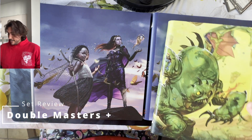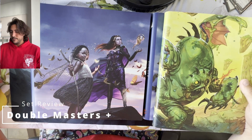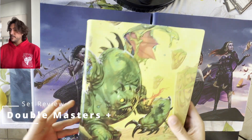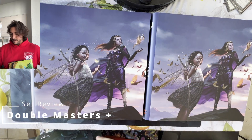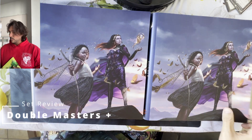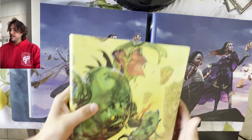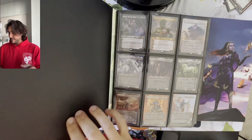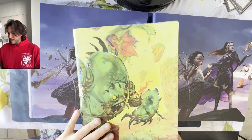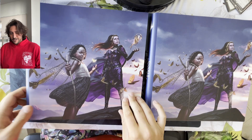Today, every set has so many variants that if you want to be a completionist or go for a master set, you really need multiple binders. For me here, I need three. One for the regular set and non-foil, one for the foil set which we'll review in just a minute or so, and then one for all the variants. This gets crazy expensive. It's a journey.